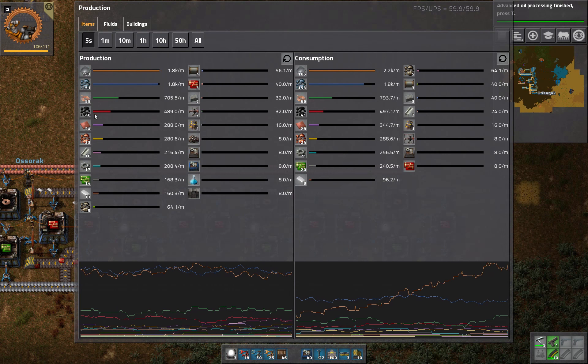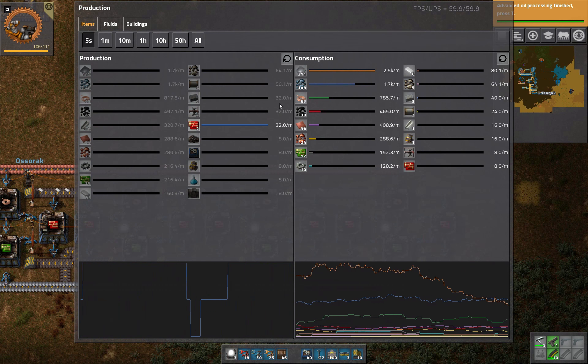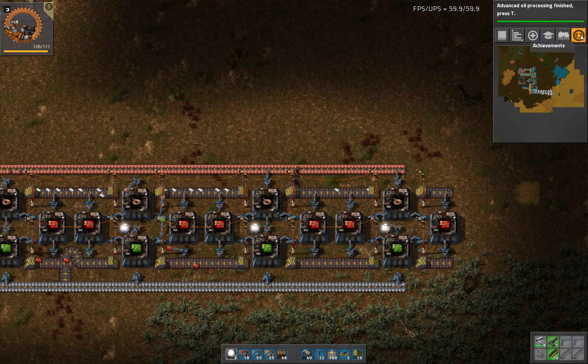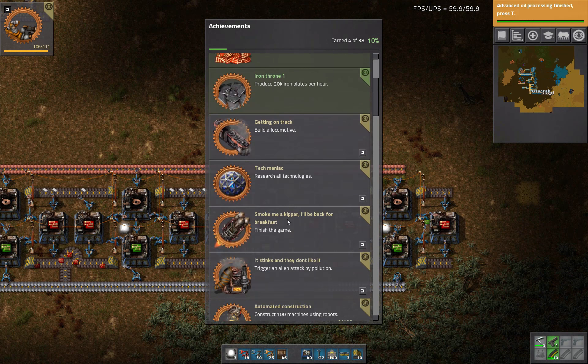If we look at our production and look at red circuits — 40 per minute. That's pretty good. If we look at our achievements so far, we've got 10% available and we've earned 4% already in this one game.